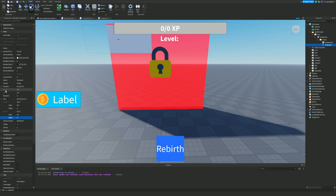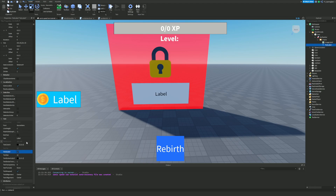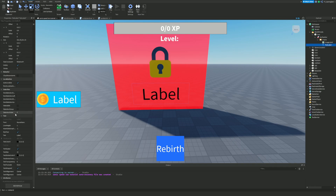For Position put 0.5 on X scale and about 0.9 on Y scale. Enable TextScaled, enable RichText, and slide BackgroundTransparency to 1. I also prefer Source Bold font for this. Then name the text to show the number of rebirths required to unlock this world - let's say this one requires 3 rebirths.